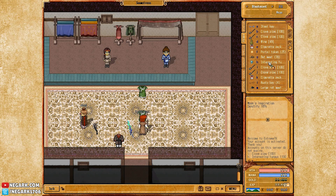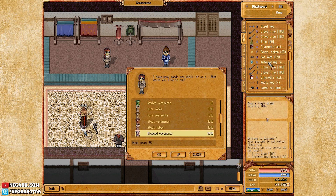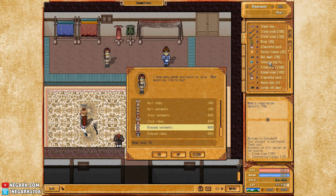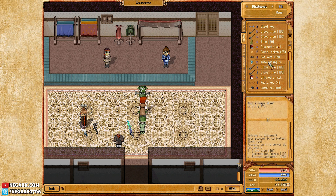I'm starting out in a different spot than normal because I want to get some gear ready for when I level up, which will be these blessed vestments, which is 9000 coins, so it's pretty expensive.